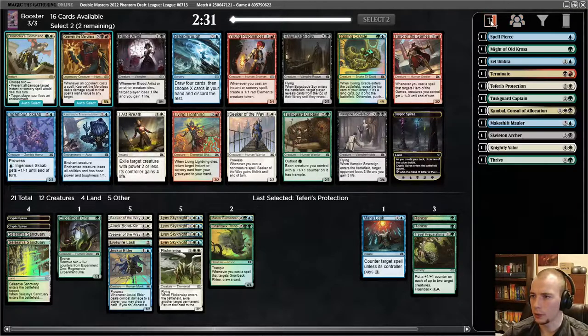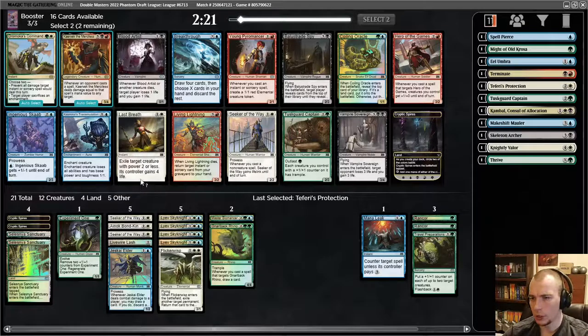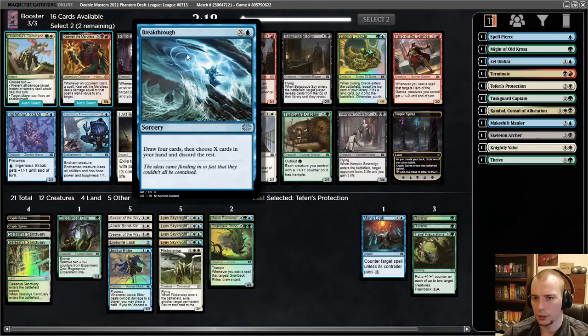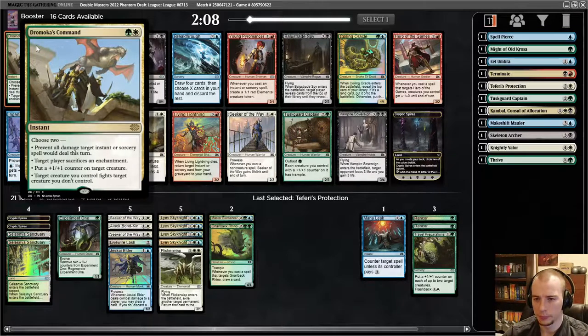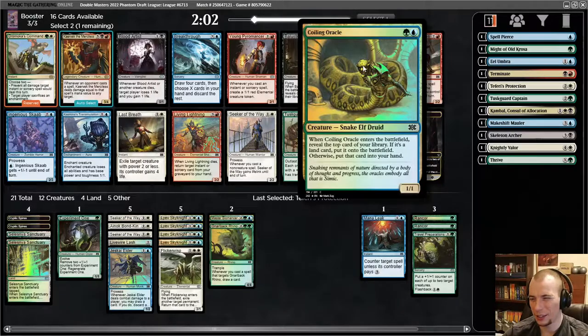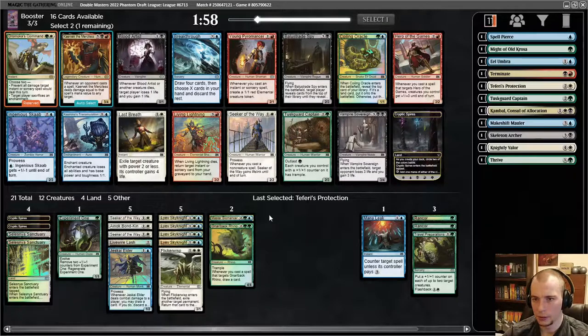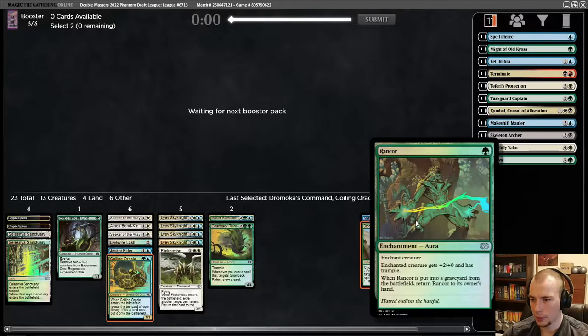There's a Dromoka's Command — that card played really really well the last time I had it. Breakthrough draws a bunch of cards. I'm going to take the Command. A fight card is decent, and I think I take Coiling Oracle — it's not aggressive but it's still a good card; it's better than Seeker of the Way or Last Breath. You can still slam a Rancor on it and be happy about it.